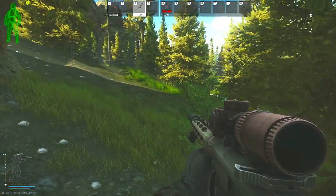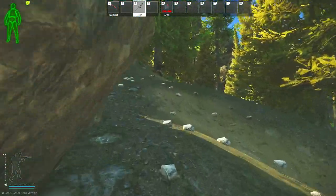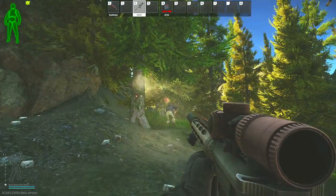Once I clear the spine, I will hug up along the mountain and then make my way to the sniper rock — or some people call it the dickhead rock — and I typically will avoid the sawmill area at this point.